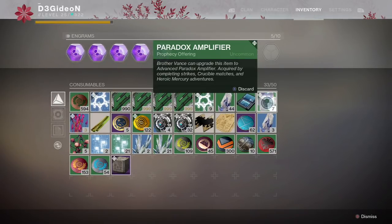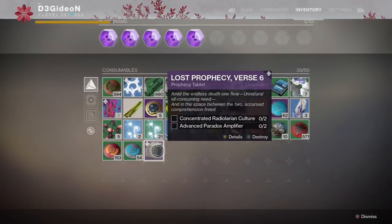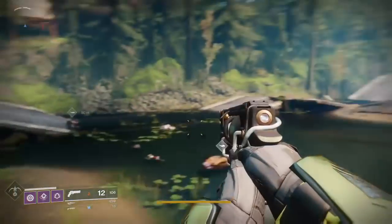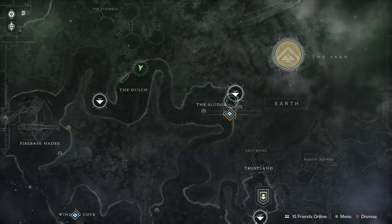I actually got the majority of mine from helping friends do the Heroic Adventures — I was getting on average about two materials per run doing those. I hope this helps, and hopefully you can utilize this while there's a bigger audience playing Destiny. We just finished that event and there's already another one here, 40 seconds away, so we'll head over and it'll probably already be starting by the time we load in.